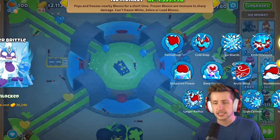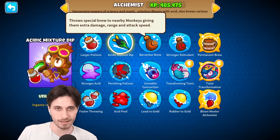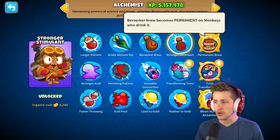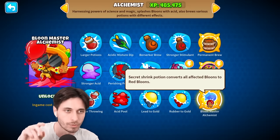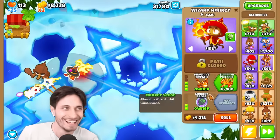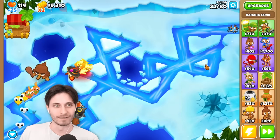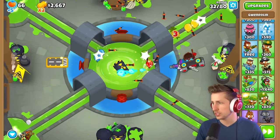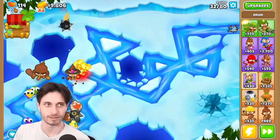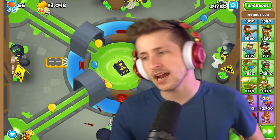Ice Monkey's pretty neutral — neither of us use Ice Monkey. Alchemist? I feel like an Alchemist is kind of old-timey. I think Bloom Master Alchemist is futuristic, Total Transformation is old-timey, and Permabrew is old-timey. I definitely won't do Bloom Master Alchemist. I can at least Permabrew. I can get a submarine now, which is gonna be very nice. And Druid is definitely old-timey.